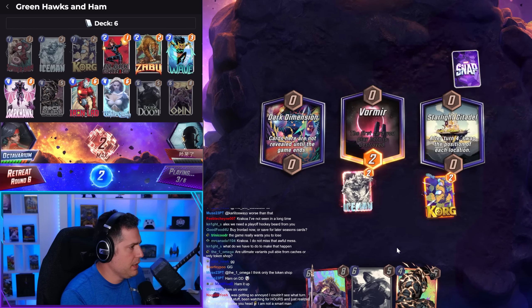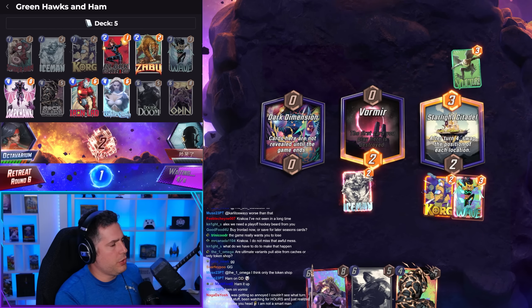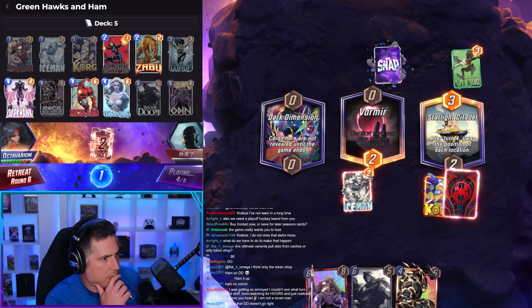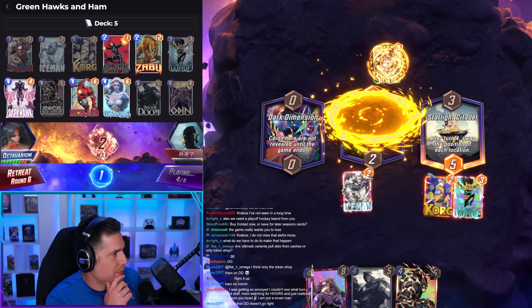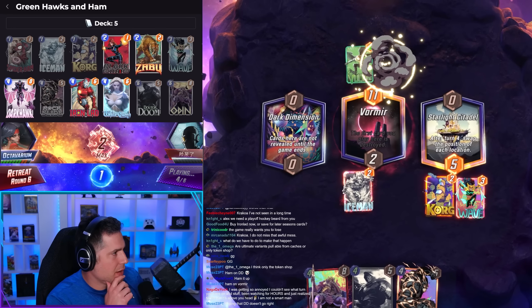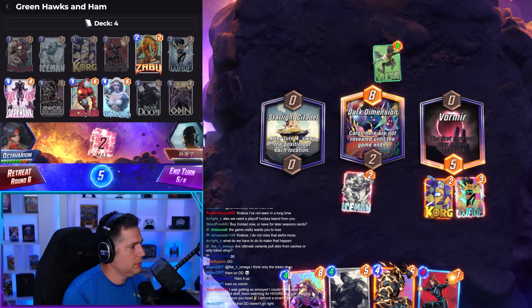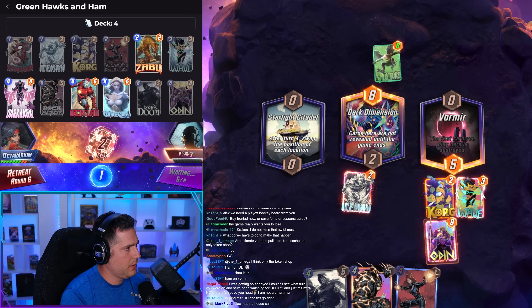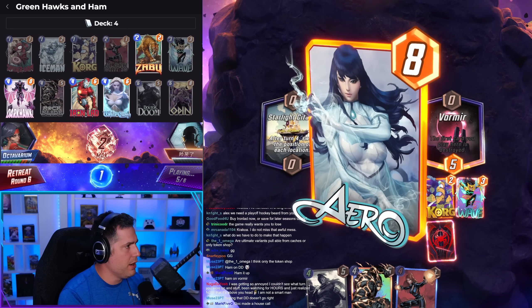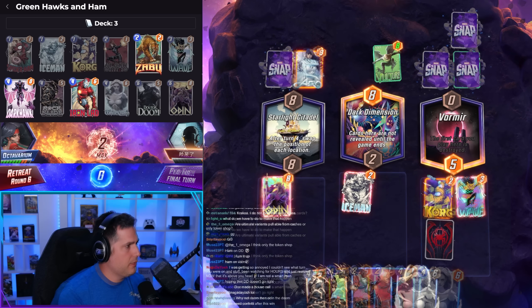We're gonna want the Korg separate from the Iceman. It's Vulture — that should really restrict it, but the problem is Starlight Citadel makes things risky. We have to take the 50/50 chance. Doctor Strange is gonna pay the price in Vormir. Good — it went mid, we're okay. We're gonna restrict their ability to play here. Now Vulture is gonna win mid unfortunately by one — that's actually really problematic for us. No pig — this could be a throw.